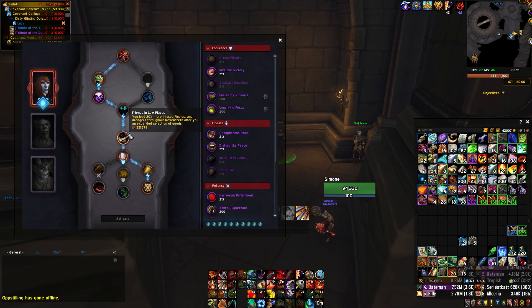You can boost the amount of rubies you earn by using Nadia as your soulbind, as she has the Friends in Low Places trait which will give you 20% more.